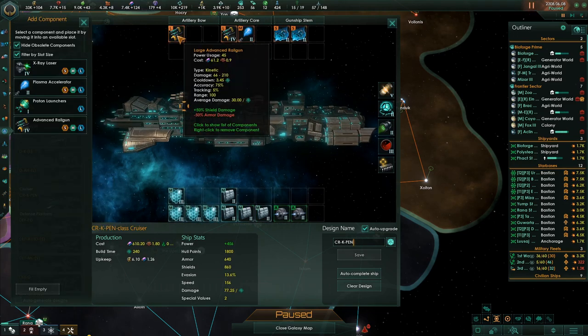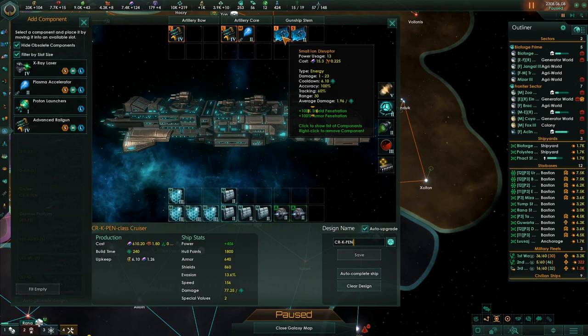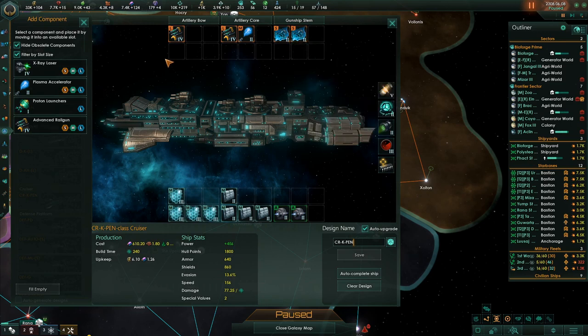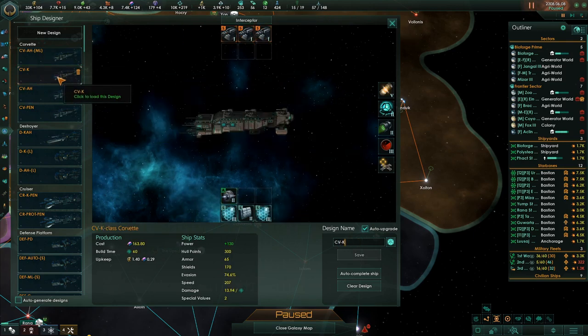Now we go down to the cruiser — I'm going to do the same thing. I've got this medium slot with accuracy 100% and tracking 60%. These are also good because they have straight penetration — they go right through shield and armor. I like this setup. But I also want to have a couple of proton launcher ones. This becomes the armor hull — I call this the proton one. Stick it out at max distance, let it fire off the protons. If anything gets close, these guys handle that. X-ray laser, winding laser — I have these guys for the autocannons.